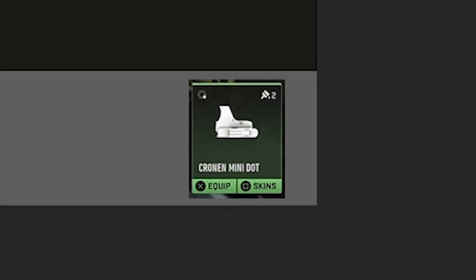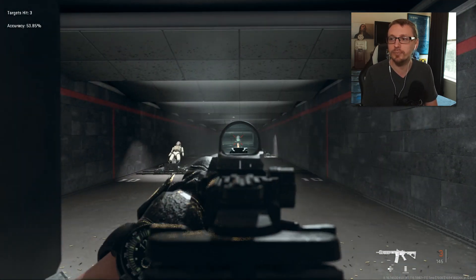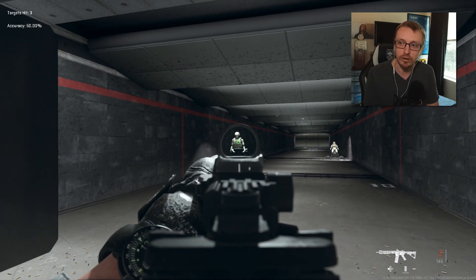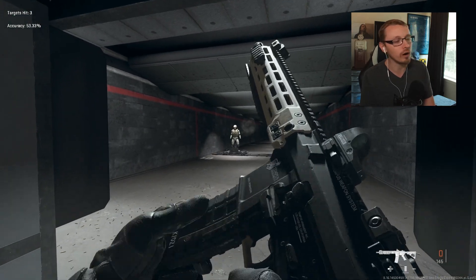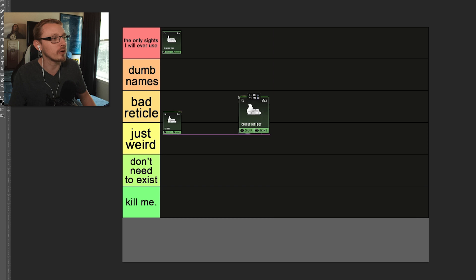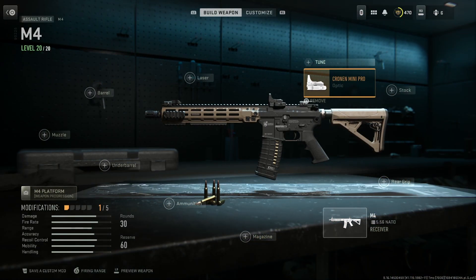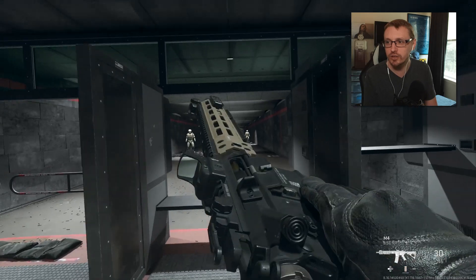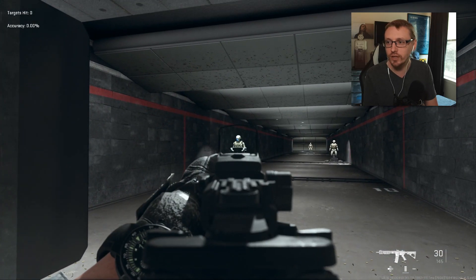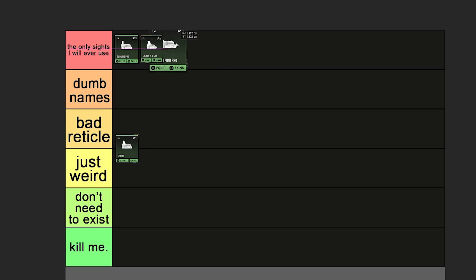Cronin Mini Dot is up next. This one's all right, pretty standard. I'm not a particular fan of the circle, although it kind of reminds me of the TAR from MW2, so I'll put that one up in the top tier. Now we've got the Cronin Mini Pro — yeah, this is the one sight I ever use. This is like the best one in the game.